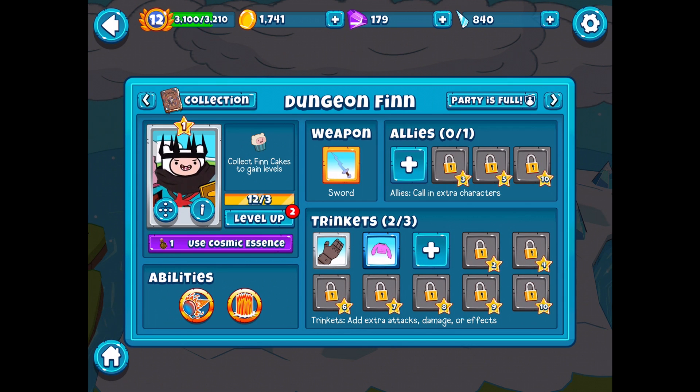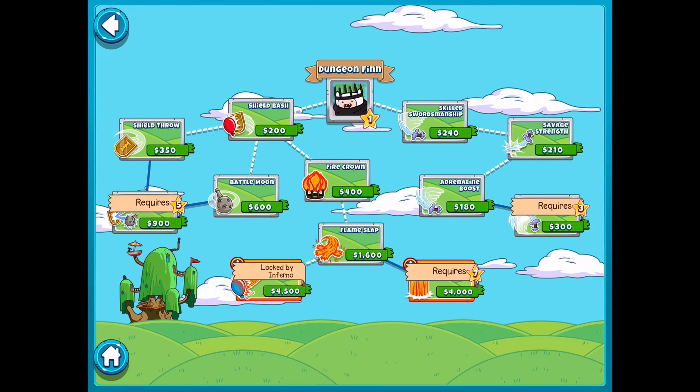Let's take a look at some of his skill tree. Here's Dungeon Finn. We have Shield Bash - Finn smashes the Bloons with his shield. Shield Throw - Finn throws his shield like a boomerang, damaging Bloons it hits. Battle Moon for $600 - a floating orb that orbits Finn and attacks Bloons independently. Fire Crown unleashes a blast of flame. Flameslap smashes Bloons with an extra fire attack. Skilled Swordsmanship increases Finn's range. Savage Strength increases pierce. Adrenaline Boost increases attack speed. True Warrior increases damage.